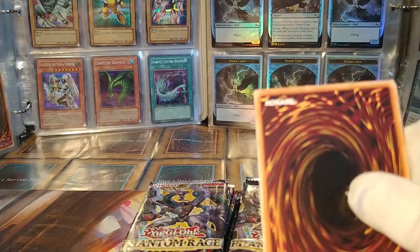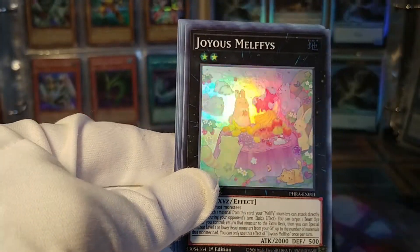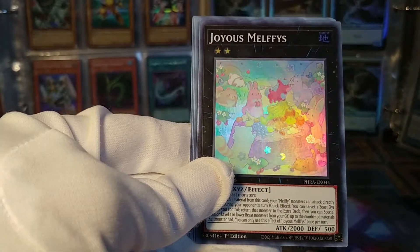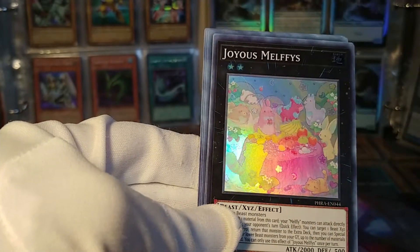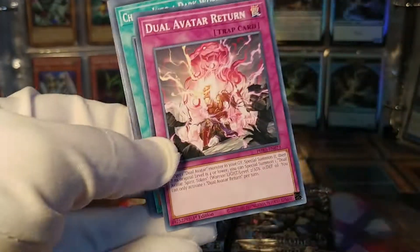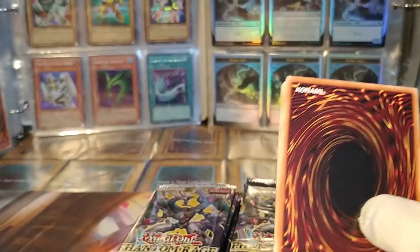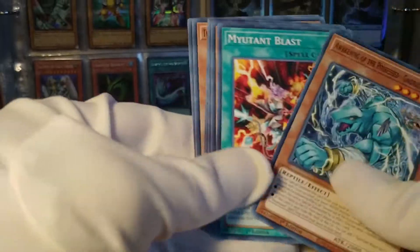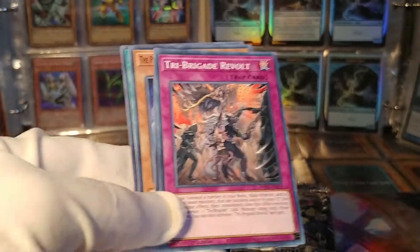Somewhere in this pile there are three more Ultra Rares, so we'll see what they are. We've got Joyous Melfies — a very pretty, colorful little card, actually looks a little bit odd on this dark background, but still very cute. How about this one? We have a UA Hyper Stadium. Nice. And Tri Brigades and Phantom Knights.